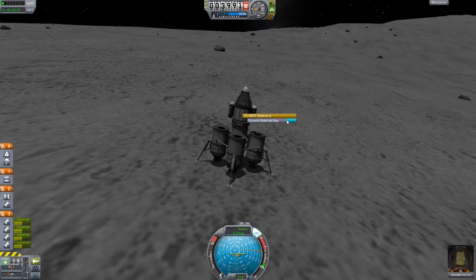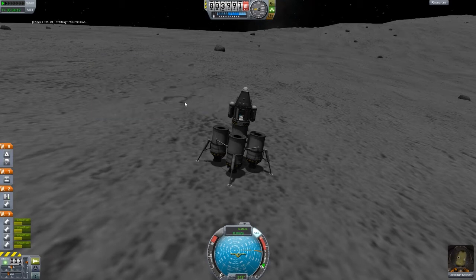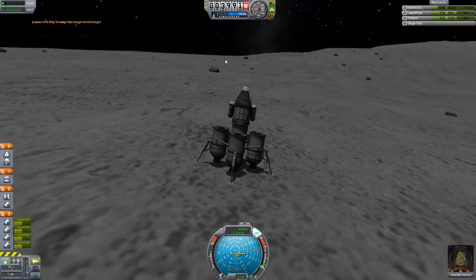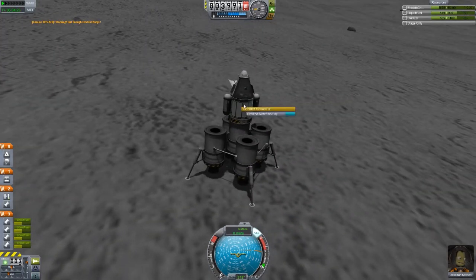The first thing I'm going to do is observe my materials bay, and that's a scientific value of 100. That's not worth very much if we transmit it, but I think I'm going to transmit that anyway. Not that much science because we only get 20% value for that, but we do get a reasonable amount of science anyway, so it's not too bad.